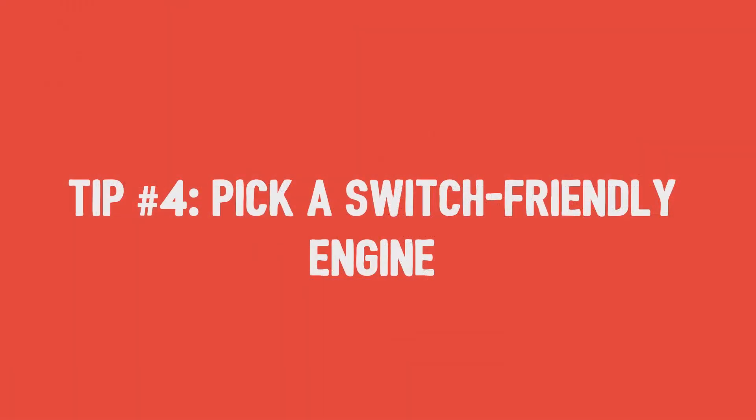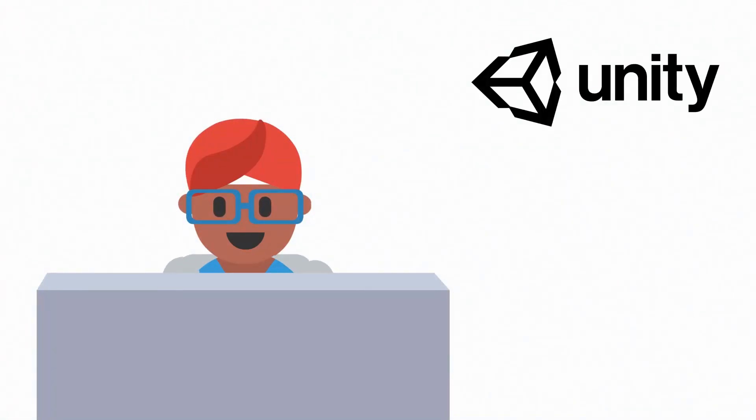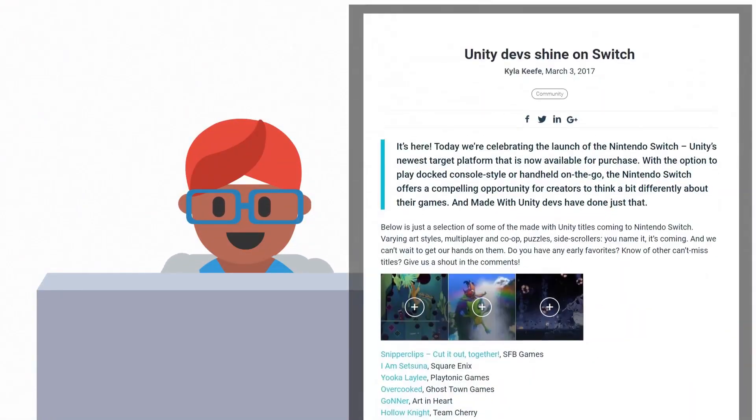Tip number 4: pick a Switch-friendly engine. You can develop a custom engine, but the Switch also supports off-the-shelf engines like Unity and Unreal. Learning an off-the-shelf engine may help you save development time.